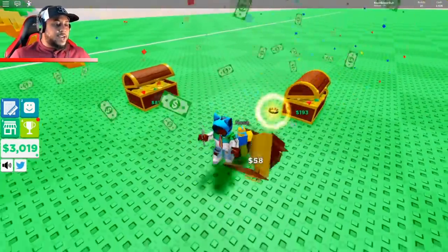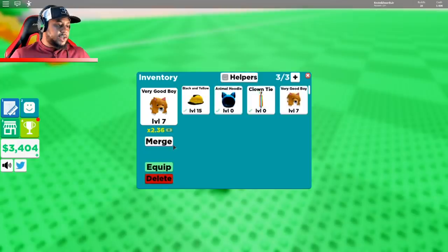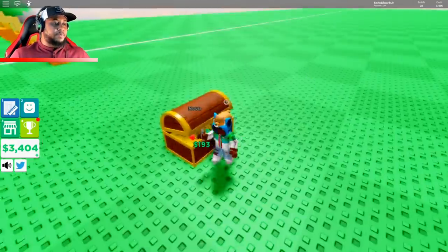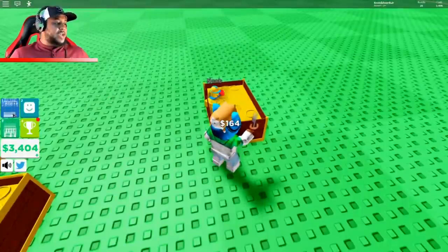I'm getting 193 every time now. A crown — what does the crown do? 1.83 times. I feel like the very good boy does better, so let's merge and apply. I can add a hat — why not? Look at all these hats I got on. Let's take our blueprint out and we can almost do the next one.